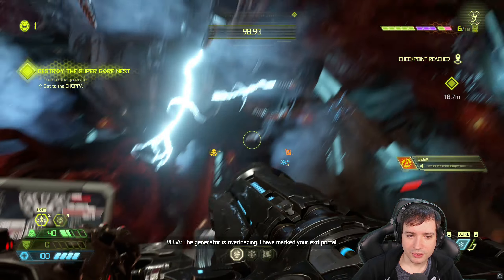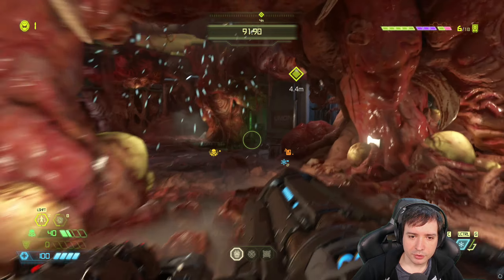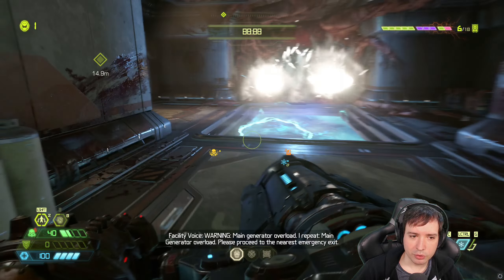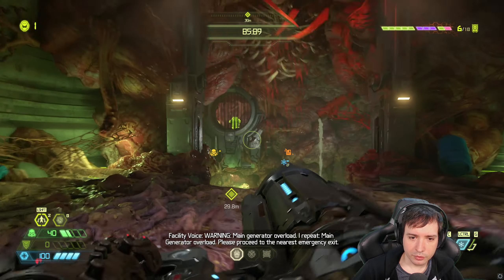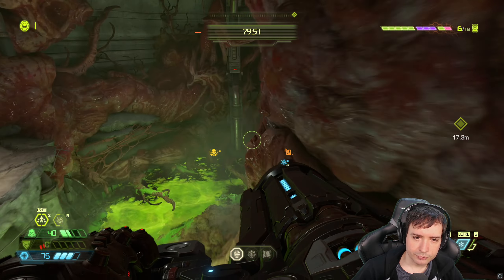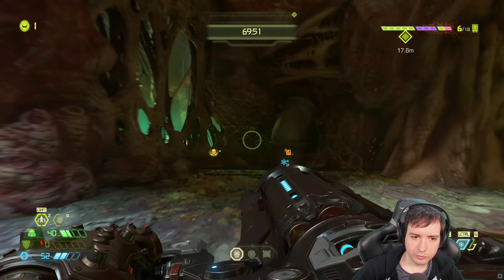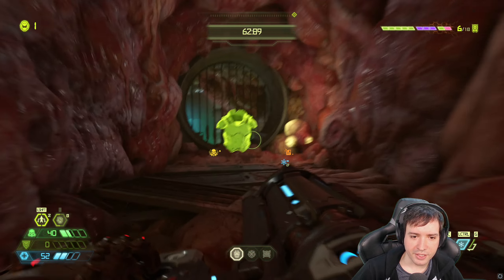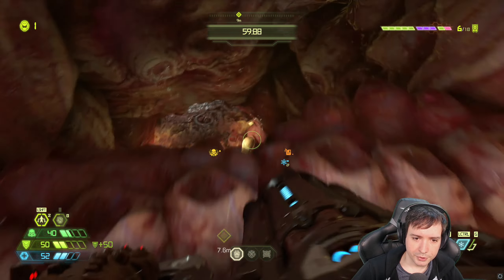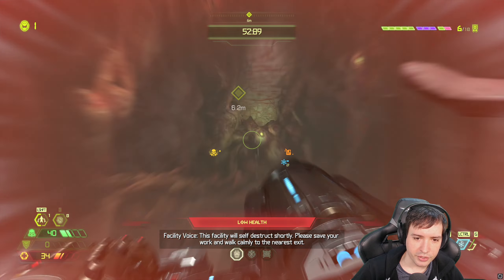The generator is overloading. I have marked your exit portal. That sounds bad. My exit portal — where is it? Main generator overload, I repeat, main generator overload. Please proceed to the emergency exit. I am proceeding as much as I can. I have 64 seconds left. I don't want to fight any of those guys, I think.